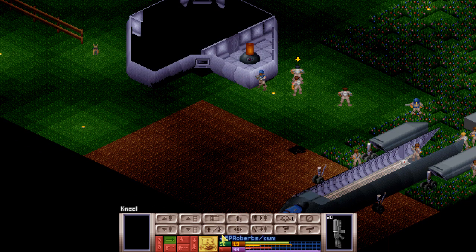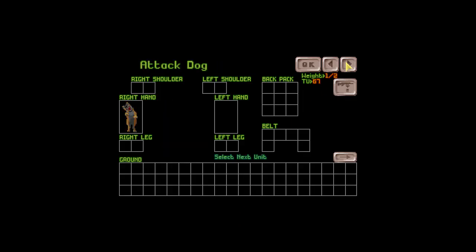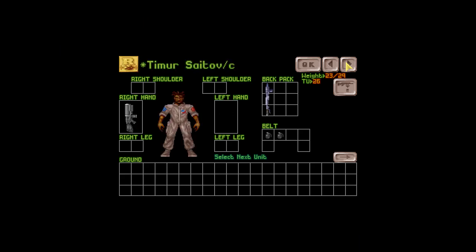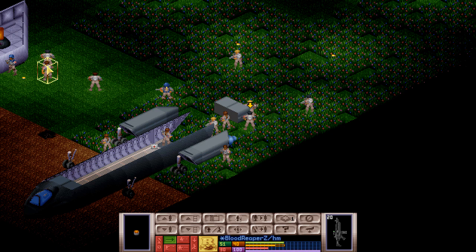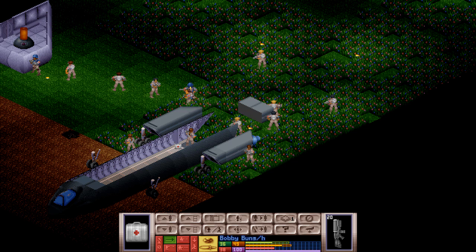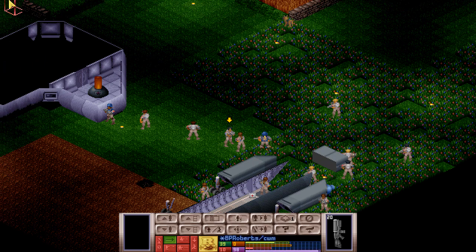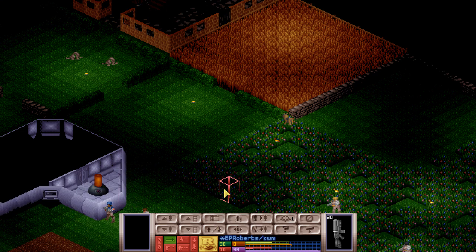We also need to patch up rookie BP Roberts because he's going to die in a couple of turns. He runs over to someone with a first aid kit. Bobby has one — take that and apply. One application done; not enough for a second, but better than nothing. Now he can survive 10 more turns.